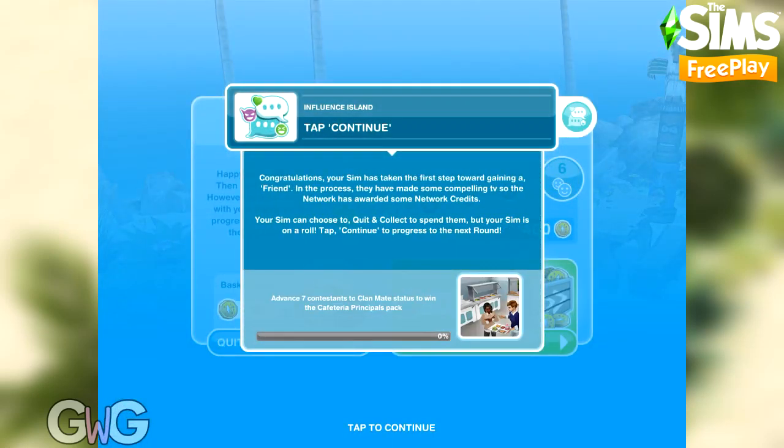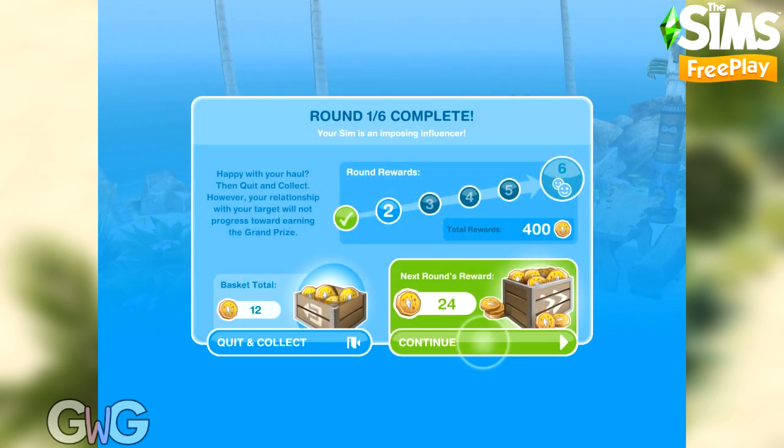That increased it by 41 and we completed that round. At the end of the round you'll see a screen showing how many network credits you've earned so far — but these are stored in your basket, so you haven't earned them yet. You need to successfully complete the whole challenge to earn those credits. If you fail a round you'll lose the credits stored in your basket.